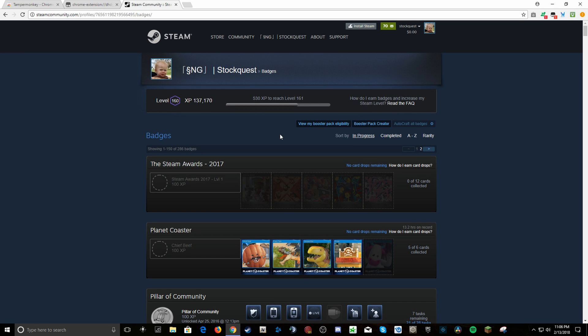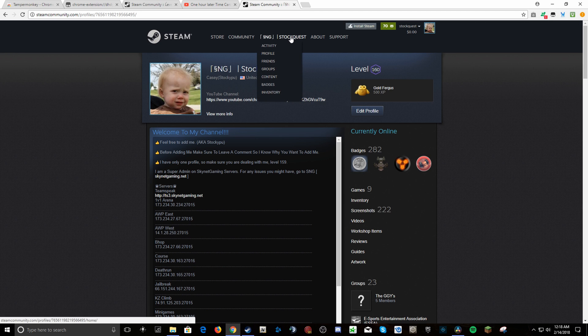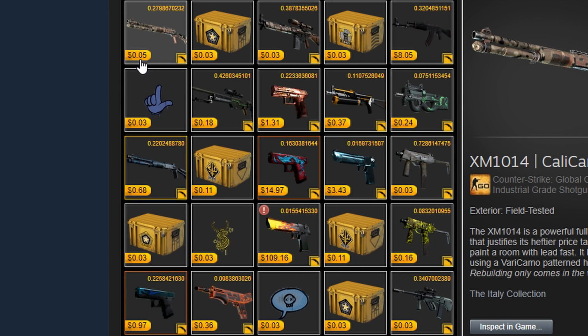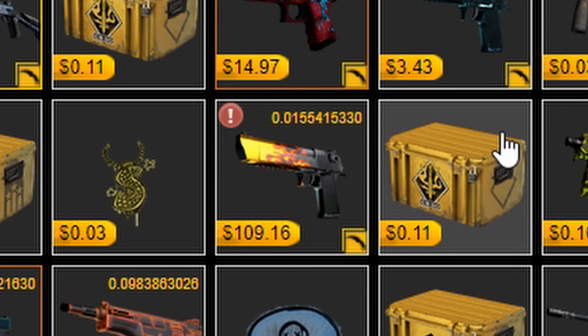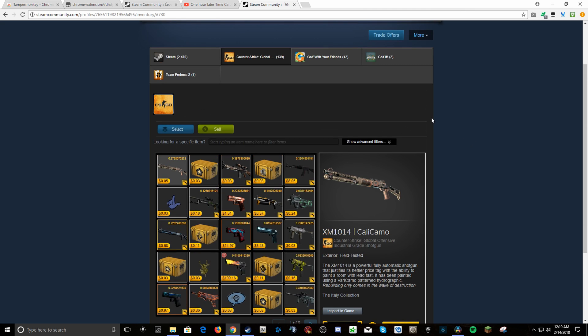I'll see you in the next one. Peace out. Oh — I just got done recording that whole video and I forgot to show you guys one key thing that I also love about this add-on on Chrome. When you go to your inventory on Chrome, it will normally never show the value of these skins or their floats, as you can see. That's something I really liked about this — it is a really good add-on and I love it a lot. Thanks for watching, have a good one.